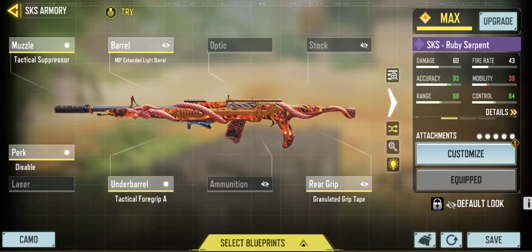The final honorable mention is the SKS. The SKS has been seeing a lot of competitive play recently, and it's one of the better marksman rifles to use overall. Especially if you have a good handle on the SKS based on your HUD settings, this build is for you. I highly recommend using it and I'm trying to get some good footage with the SKS.